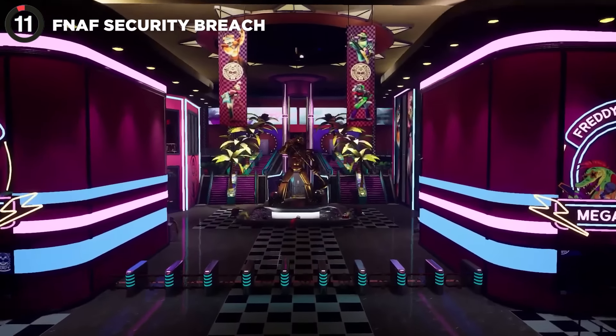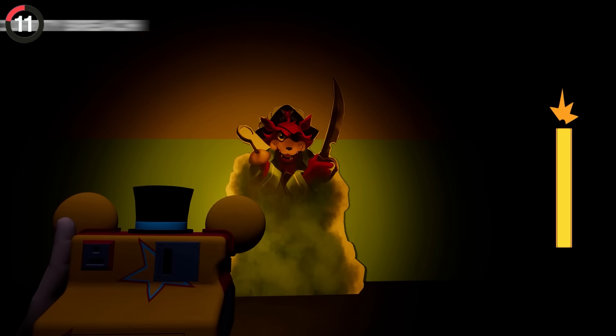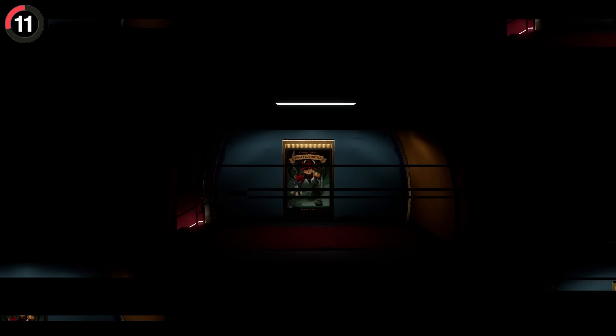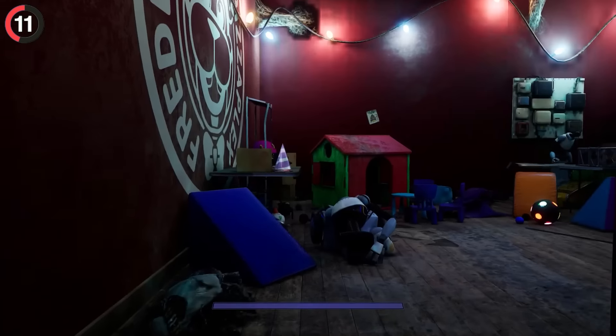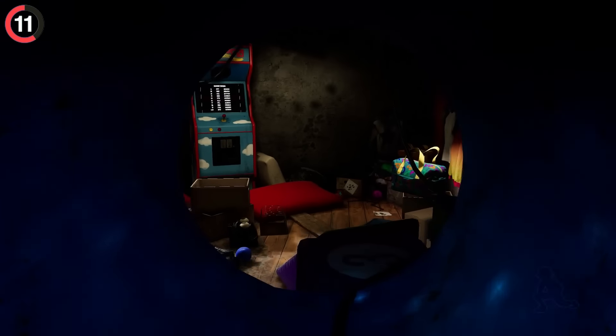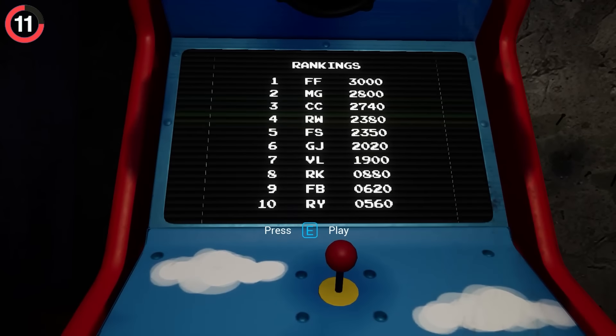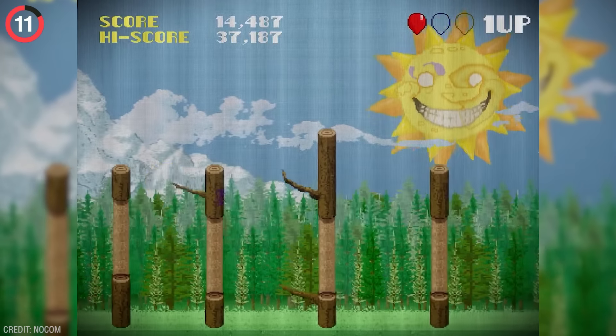You'll have to explore the entirety of FNAF Security Breach to unlock this secret room in the daycare. By snapping a photo of each cardboard cutout from the pirate movie poster, you'll be able to return to it and open the door. The hall leads you to a daycare room that seems normal, but look for the small tunnel and follow it to the secret arcade cabinet. Here you can find the Balloon World minigame, which has some pretty eerie secrets of its own.